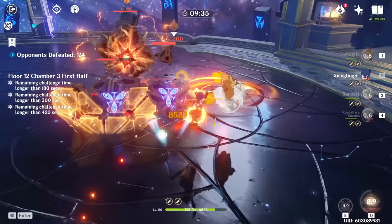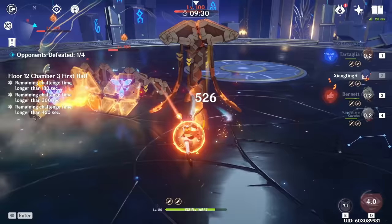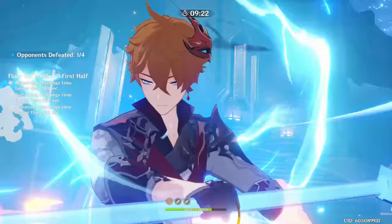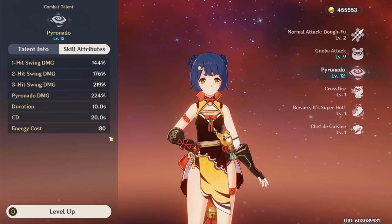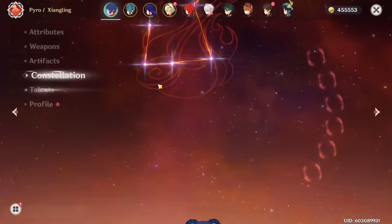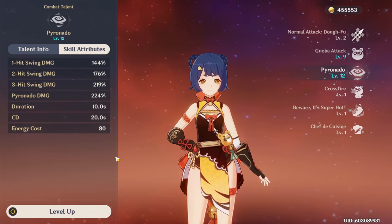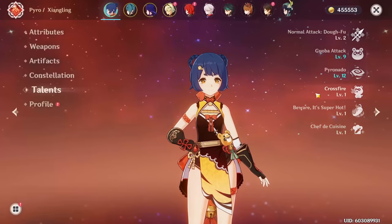On top of that, it's an ability that snapshots — snapshotting basically means your ability will factor in all the buffs given to it for the entire duration. This is absolutely huge since it lasts a very long time, meaning you don't have to worry about buffs expiring. You can use it at the end of your Bennett burst, give Thrilling Tales, and just amplify this ability's damage so much and it'll keep those buffs for the entire duration. That duration is 10 seconds — or 14 seconds with her fourth constellation — with a cooldown of 20 seconds and an energy cost of 80. As long as you run enough energy recharge and pair her with a pyro battery like Bennett, you can effectively spam this burst on cooldown.